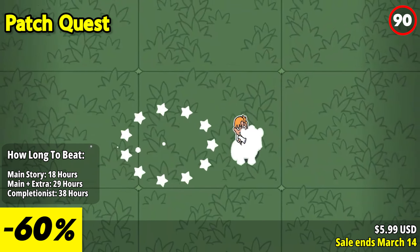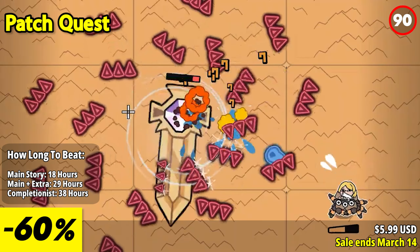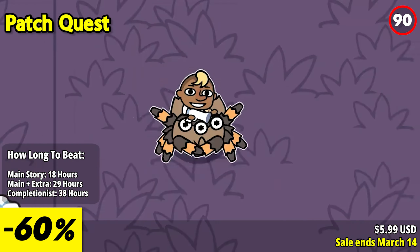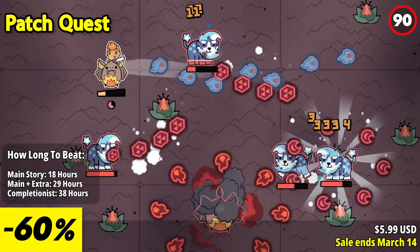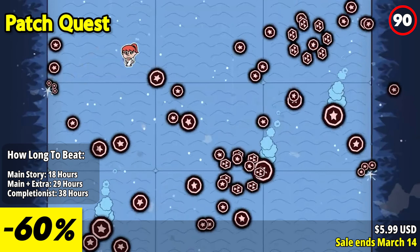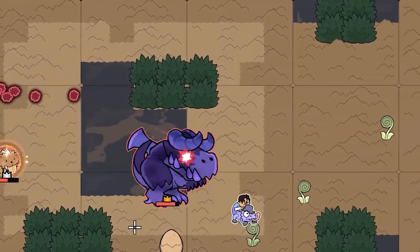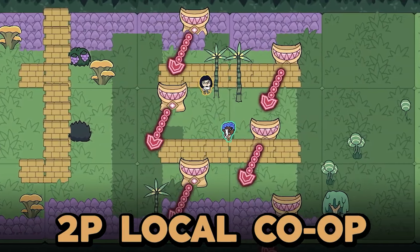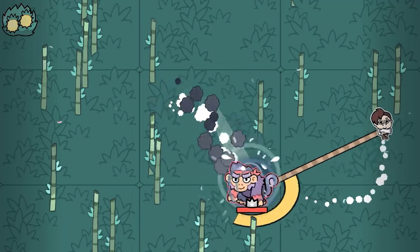Patch Quest throws you into a labyrinth teeming with ferocious monsters, where your trusty lasso is your lifeline. As an explorer, you'll rely on your wits and skills to navigate treacherous terrain, capture and tame any monster, and traverse the ever-shifting patchwork maze of Patchlandus. In this genre-defying adventure, drawing inspiration from roguelikes, metroidvanias, and monster-taming games, every run is a test of your abilities. With its fast-paced gameplay and diverse mechanics, Patch Quest will keep you hooked as you strive to expand your collection of monsters and conquer the challenges of Patchlandus. But beware, the island is rife with danger — from fierce monsters to rugged terrain and booby-trapped ruins, survival won't come easy.